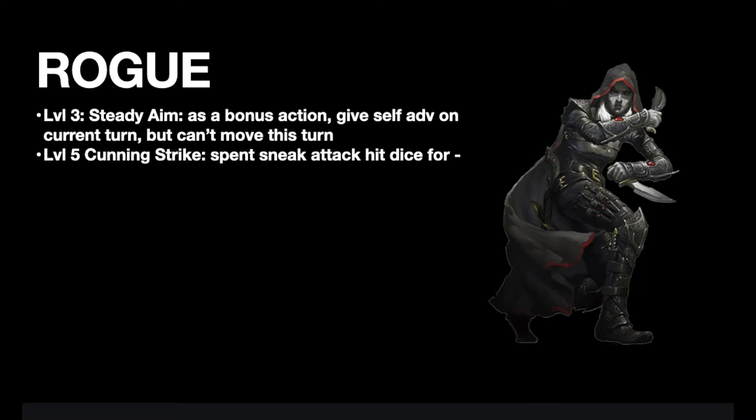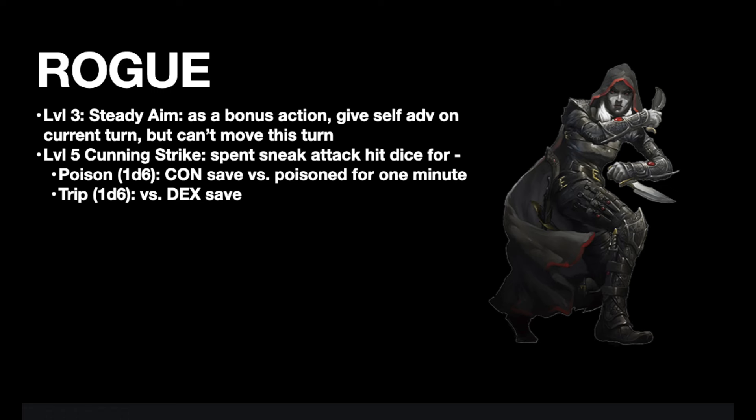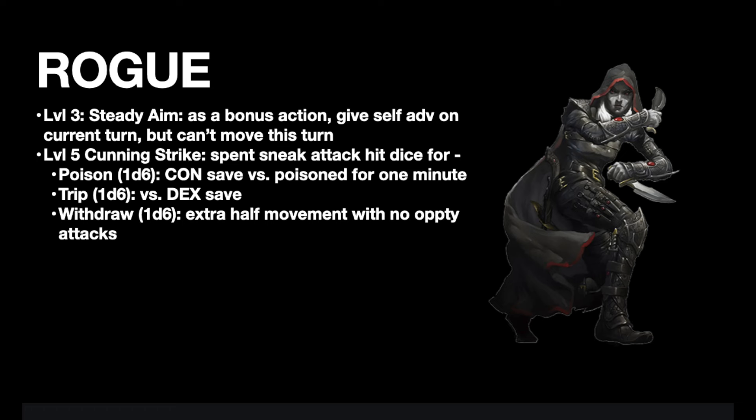It's very handy when having advantage on attacks is pretty much required for the Rogue to be effective. But the big new Rogue feature is Cunning Strike. Rogues can now trade in damage dice from sneak attack to power various effects. At level 5, Rogues normally do 3d6 of sneak attack, so they can opt instead to do 2d6 and spend that other 1d6 to attempt to poison a target they've hit for one minute. The target gets a con save repeatable each round, or the Rogue can spend that 1d6 to trip a target against a dex save, or spend 1d6 to take the Withdraw option, which lets the Rogue move up to half their speed with no opportunity attacks. And at level 11, they can use 2 of these effects at once.